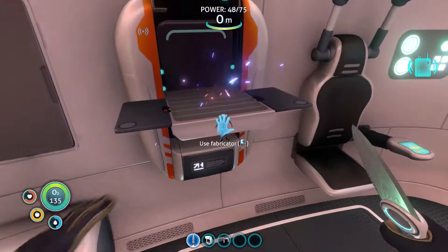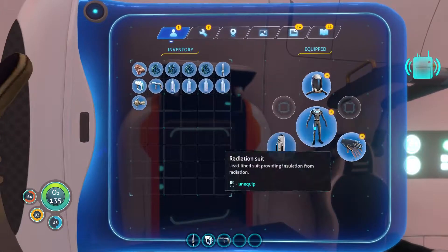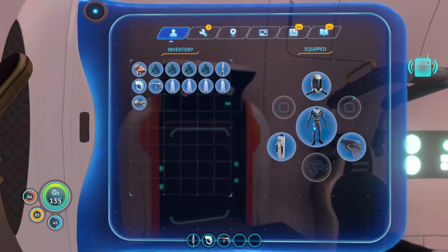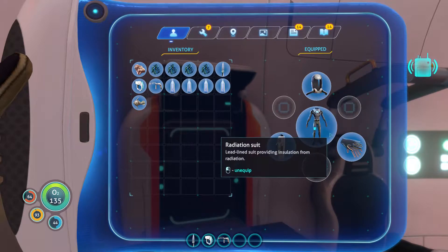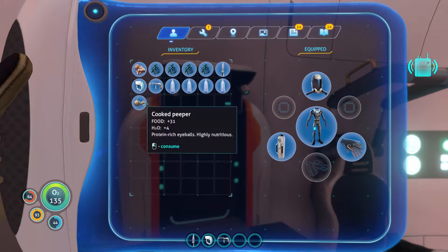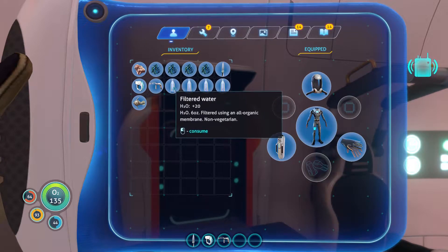It's like a 3D printer — that's probably exactly what it is. Radiation gloves, radiation suit, radiation helmet. And then I can make a re-breather later if I get out of a radiation zone. But for now I am gonna keep all of these on. Should I eat this peeper? No, I'm just gonna have some water, actually.